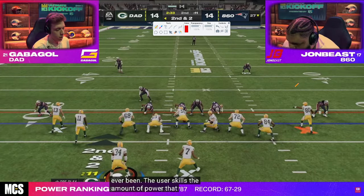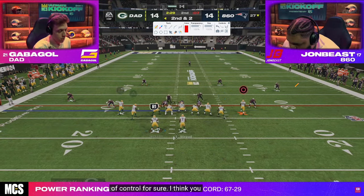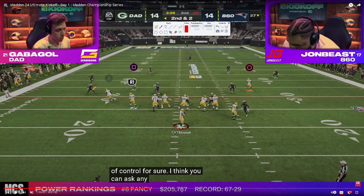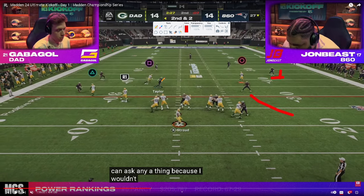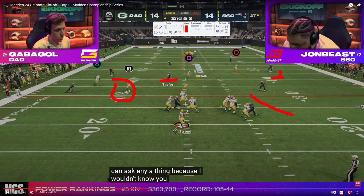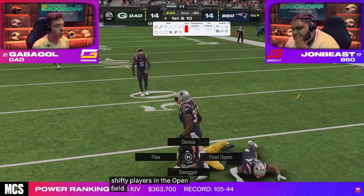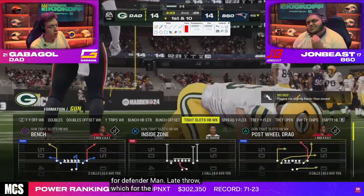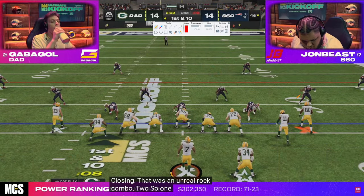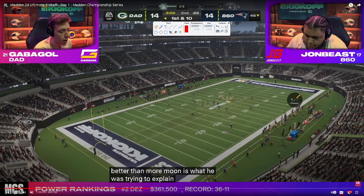John is going to play a little more zone-based coverage out of a DB Fire 2 look. Gabigol goes to a zone-beating combo out of four verticals with a slot apprentice post and a streak. This is a double Mabel to the right side — the user has to make a decision, goes inside, and doesn't break back. This is open and Gabigol is able to exploit it. If John's going to play zone, Gabigol starts utilizing zone-beating concepts.